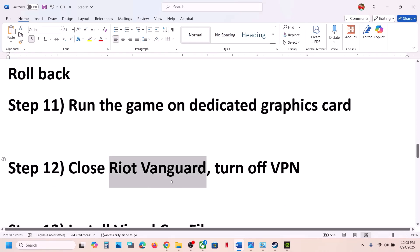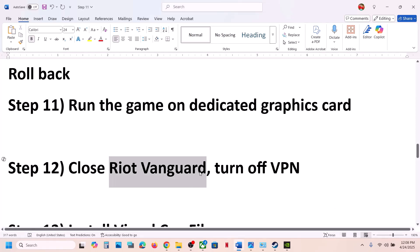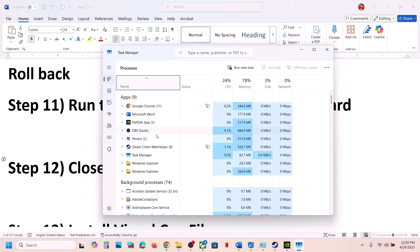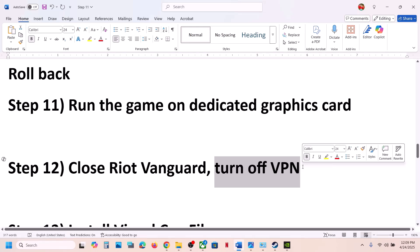The next step is to close Riot Vanguard. If you're playing Valorant or any game that uses Riot Vanguard, it may be running in the background. Click the system tray arrow and if you see Riot Vanguard or the Riot Client running, right-click and exit the application. If it's visible in Task Manager, right-click it and click End Task. Also, if you're using a VPN, turn it off and then launch the game.